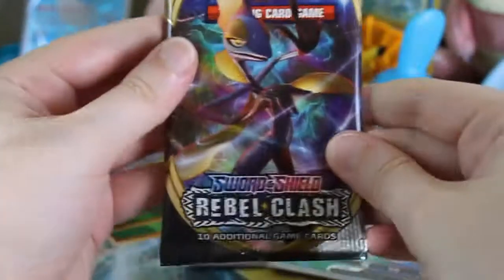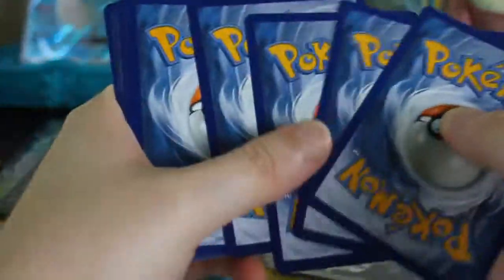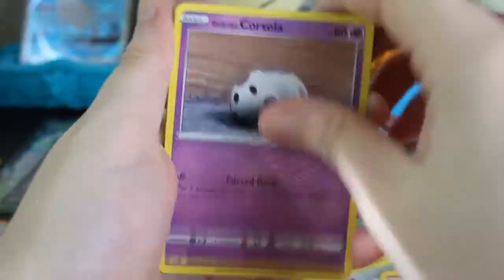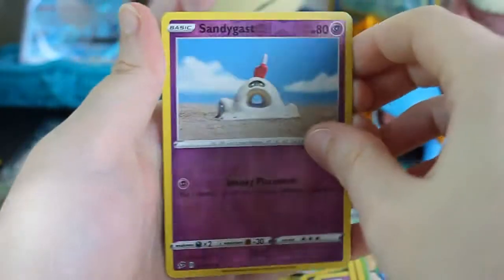Now it's time for Rebel Clash. Nugget, Skuntank, Morpico, Honedge, Litwick, Corsola, Binnacle, Scyther, Reverse Sandygast, and All Creamy.